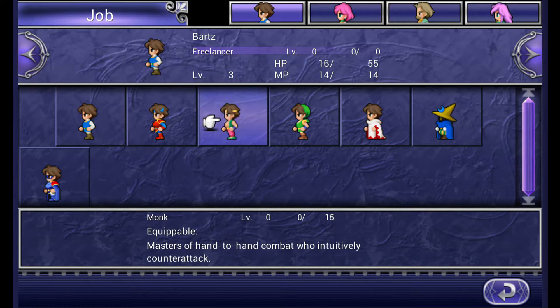Moving on to the monk. The monk is pretty much Yang from Final Fantasy IV. You have the kick command which allows you to kick an entire group of enemies. Strangely enough, it's the only command in the game you can't learn from a class. I don't know why they did that but it's not that great of a command anyway.